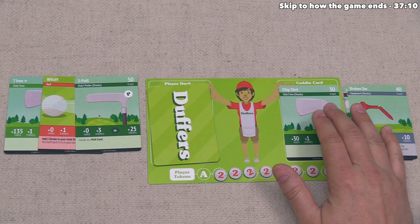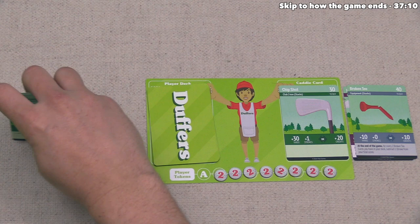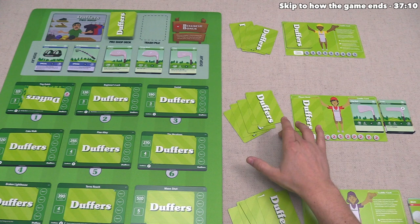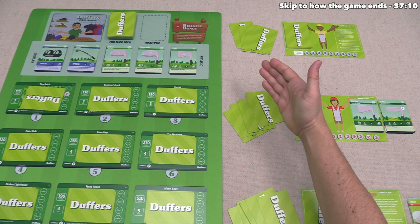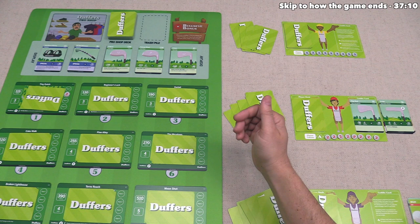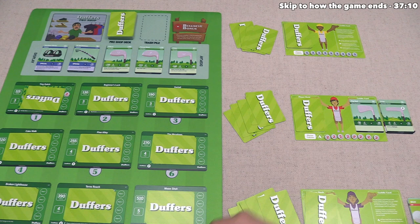Player two has done everything they can this turn, so they discard all played cards and draw five new cards. There are no empty pro shop slots to refill, so their turn is officially over. It's now player three's turn, but before we get there, I'd like to mention that the next topic I'll cover in detail is how the game ends and how we count up final scores. If you'd like to skip directly ahead, you can go to the timestamp in the top corner, or stick around as I play through a couple more rounds.